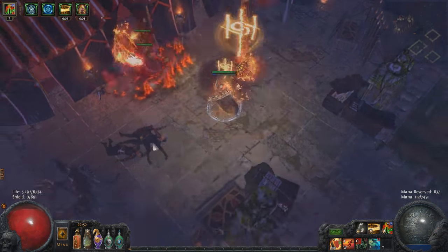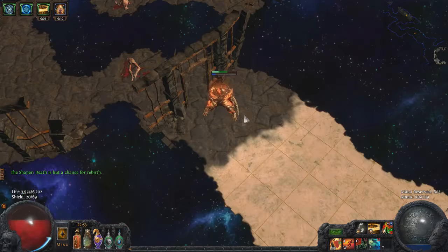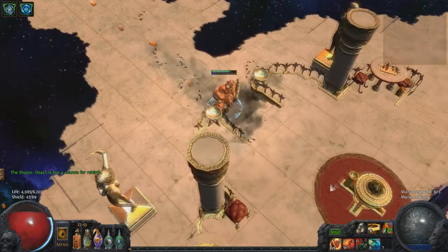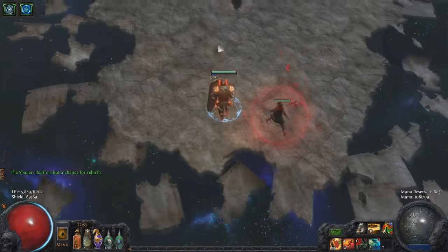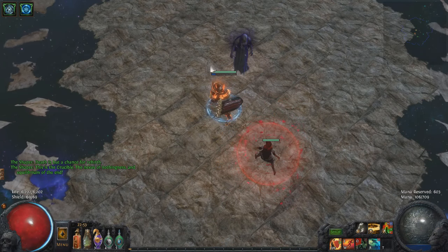First off you have to kill four sub-bosses that are picked from a random pool, such as Merveille, Malakai, Piety — quite a lot of them. Malakai, Diresso, and Redwood can be some of the harder ones. Once you get to the first stage you will not have filled up any Vaal souls, so you can't rely on things like Vaal Clarity.